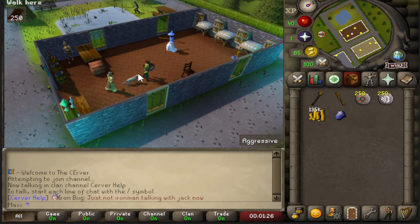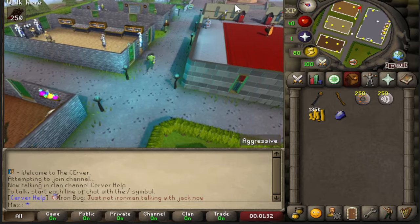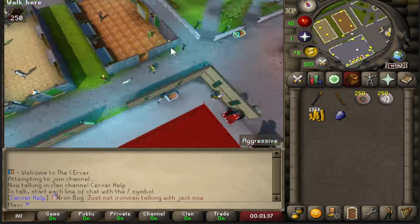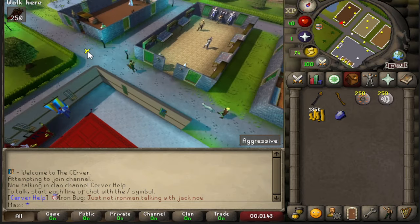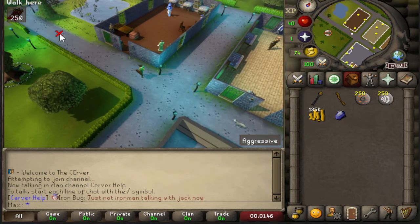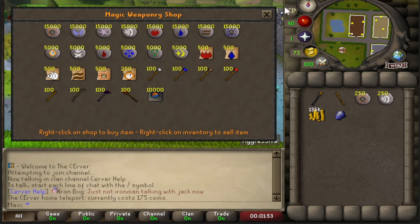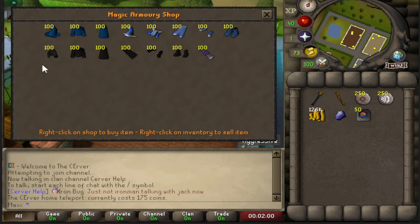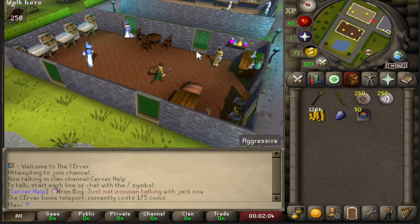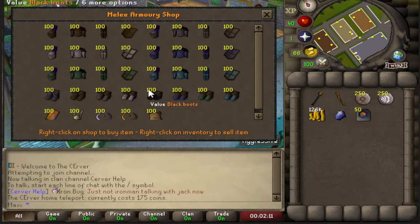Starting out, what I highly recommend you guys do is run west of home. The home area is just over here — that's where you start. Make sure you've claimed your launch chest, but the one thing I learned quickly is you really want the teleport tabs. All you have to do is go this way and trade this person — they're only 125 coins each. You need these to instant teleport back to home. You'll want to be here anyway to buy your starter gear — mage, range, and melee.